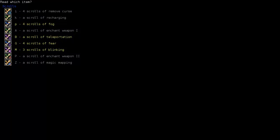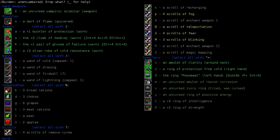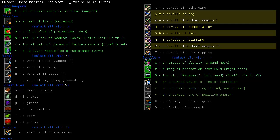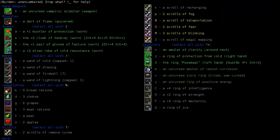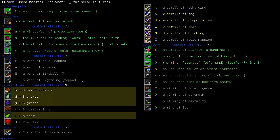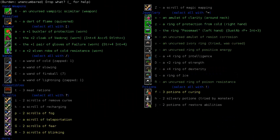Looks like we have an unidentified ring and no identified scrolls. Interesting. I might as well drop off these Enchant Weapon scrolls while we're here. A couple scrolls of fear — we don't need four. We have three scrolls of blinking. We'll drop two of the fogs, and two of the Remove Curse. I might as well drop some of the food as well — we're carrying around nine bread rations, that's a little excessive, especially since we're in the lair and there's plenty of food in here. So let's just drop it all. We have some decent wands. We don't need the wand of slowing at the moment, so let's drop that.